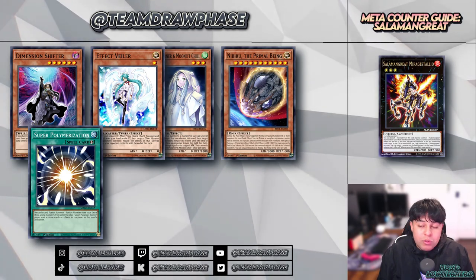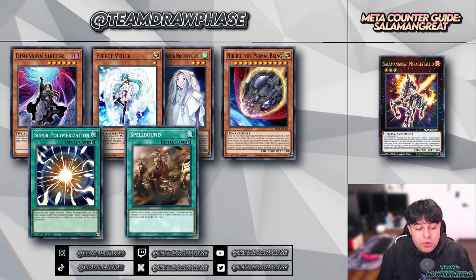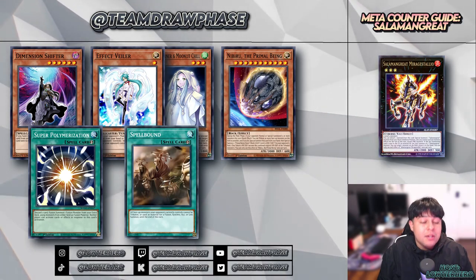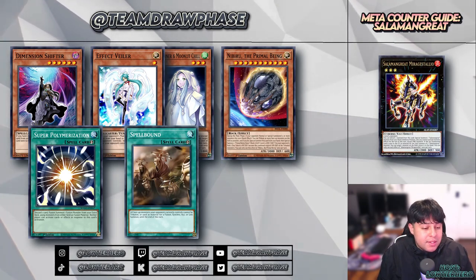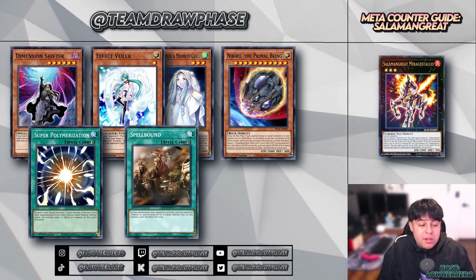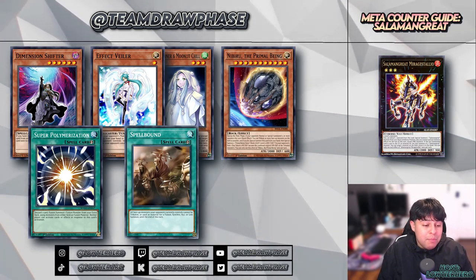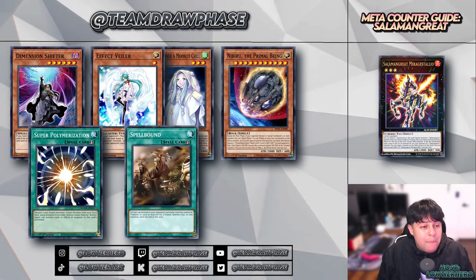The last card on our direct counters list is one I'm a very big fan of: Spellbound. All face-up monsters your opponent currently controls cannot be tributed or used as material for Fusion, Synchro, Xyz, or Link until the end of this turn. You're literally covering your entire extra deck basis. The Salamangreat strategy revolves around link summoning using their monsters as materials — Spellbound completely shuts down the strategy for an entire turn, crippling their plays and potentially leaving them with a very mediocre board.